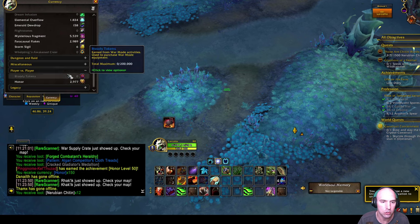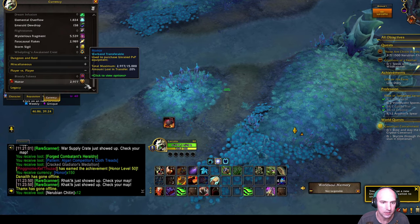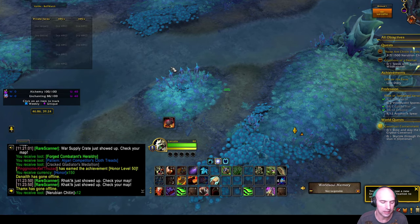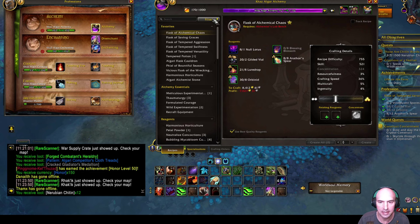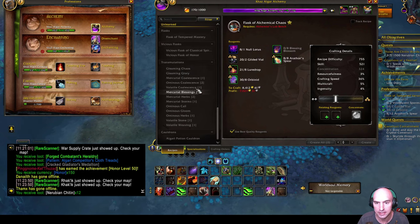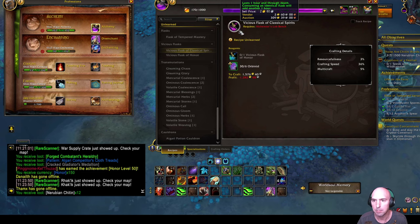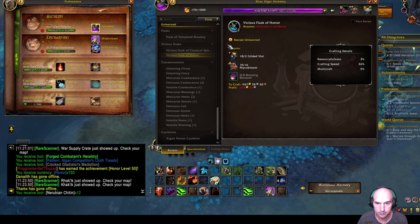Not only that, but if you use your honor - 7,500 - you're able to get a pattern for a flask. That flask is just ridiculous. The flask of honor on the auction house sells for like 100,000 or 200,000 gold. All these vicious flasks sell for about that much.